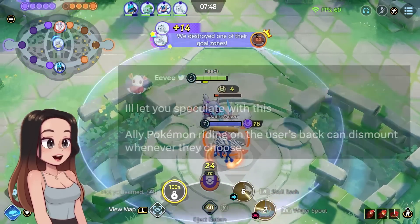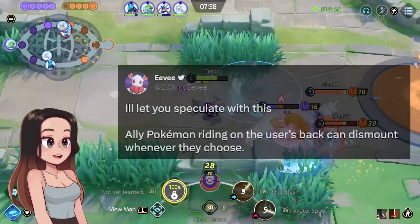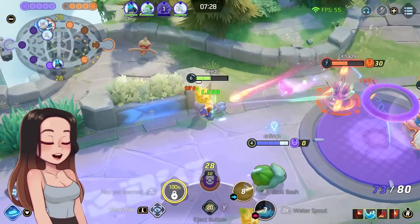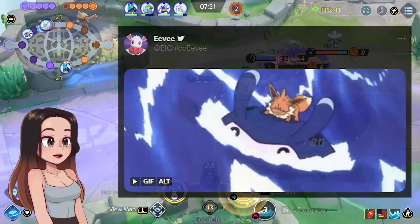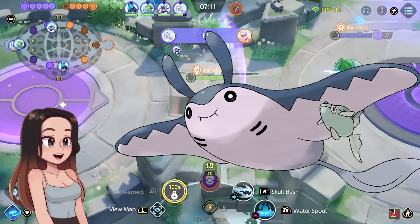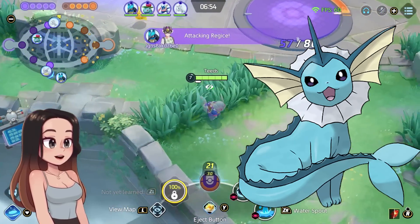AlchikaEevee also shared something — I'll let you speculate with this: 'Ally Pokemon riding on the user's back can dismount whenever they choose.' This is so interesting, but keep in mind it can be unrelated to the leak from our secret source. AlchikaEevee shared a GIF of Eevee riding on a Mantine. Because we already have the water move from our secret source, it fits in perfectly with this leak. This could mean it might be Mantine, since this Pokemon can also learn Bubble Beam in the main series.